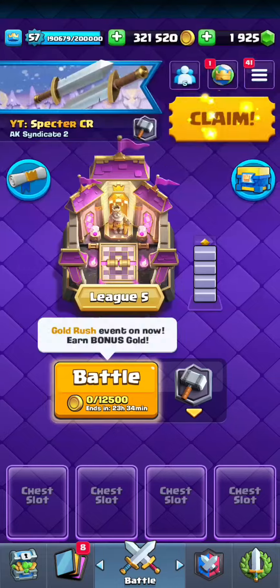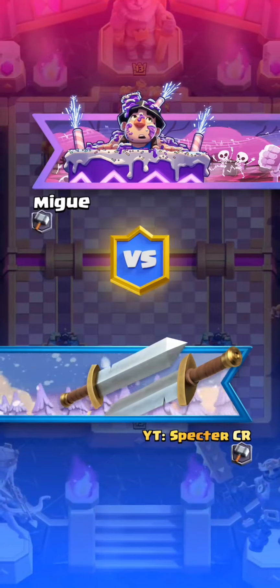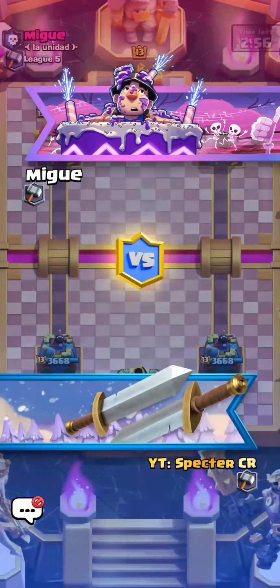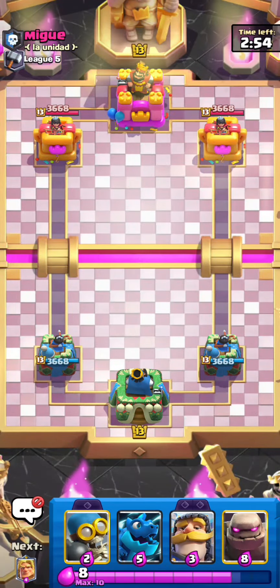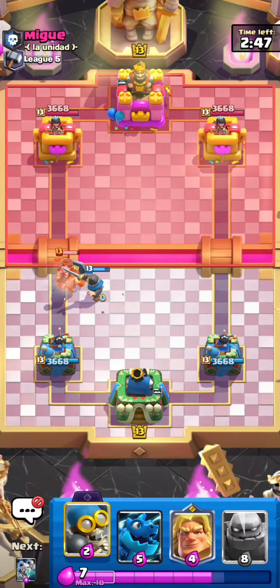So let's start the first battle and test the Golden Knight. Golden Knight is level 13 but I have some magical items for upgrading this card to level 14, so there is no worry for me. The Skelly King is max and I think that's going to be okay.